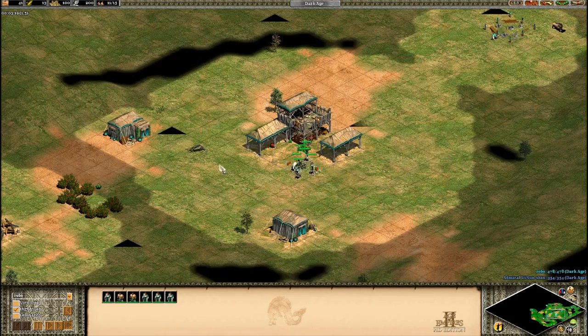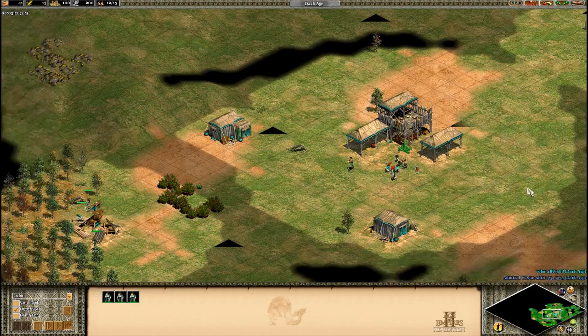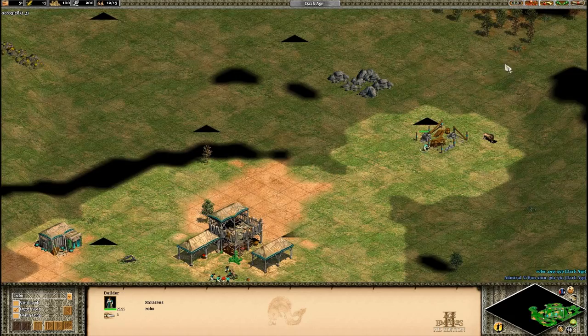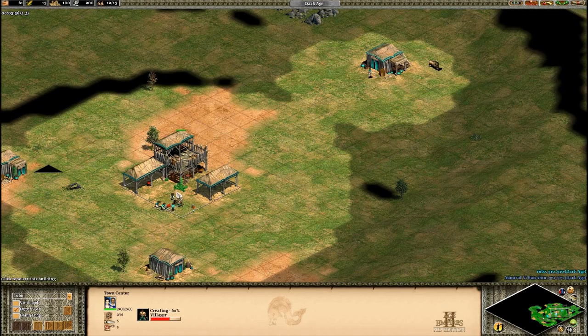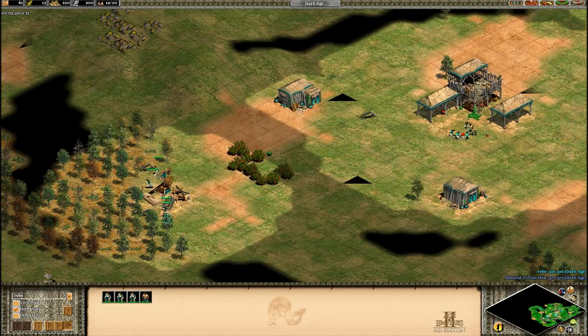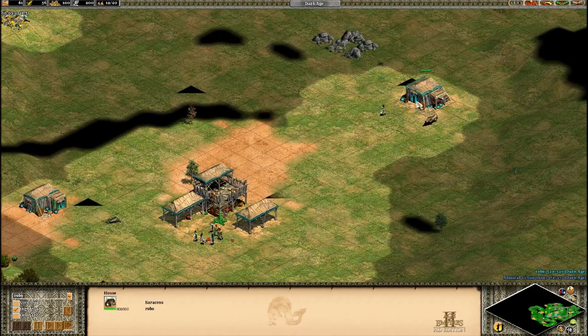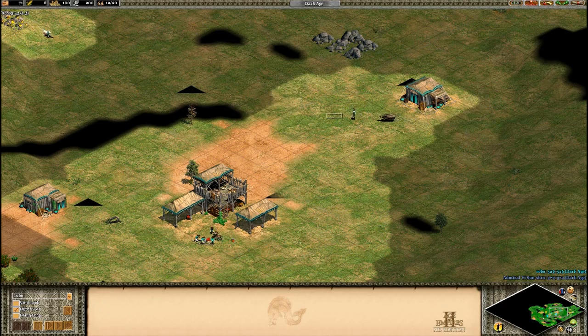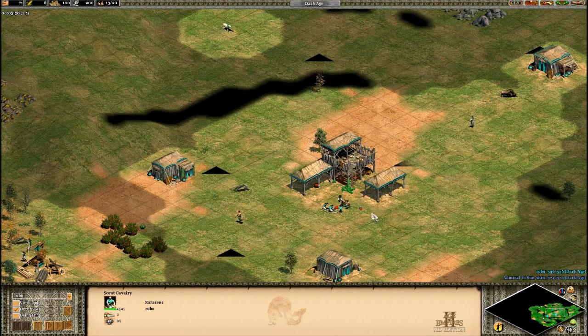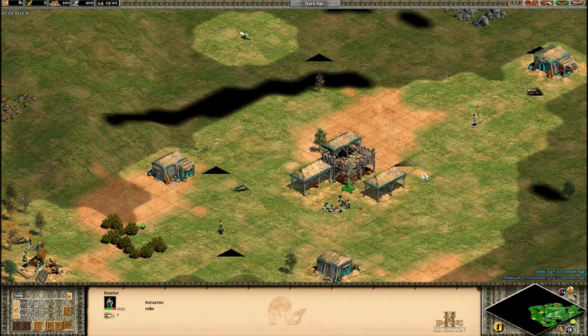The keen-eyed among you will have noticed that I said six on sheep and then four to wood, but I've sent three to wood and then one to get the boar and then another one to wood. That's just a personal quirk — by building this house before this boar, the boar lure should get underneath the town center at approximately the same time the sheep finishes. Whereas if I sent four to wood and then went for the boar, I'd have to skip the house and get another villager to build it, or go halfway through the fifth sheep. Just a little bit more inefficient.